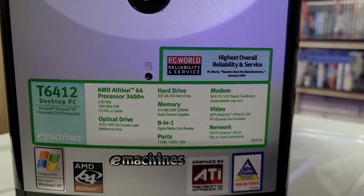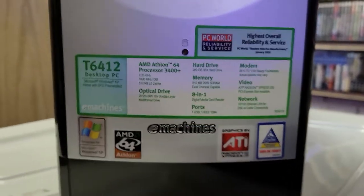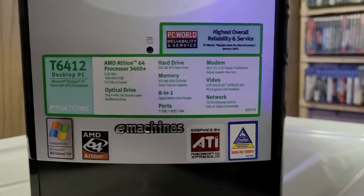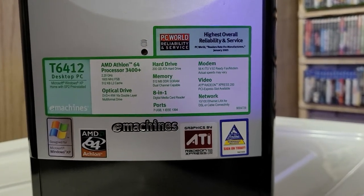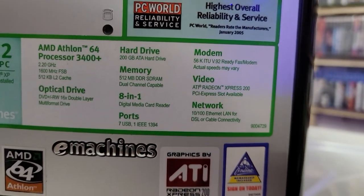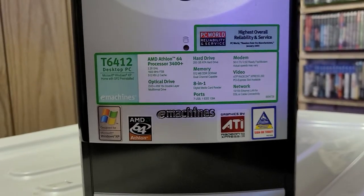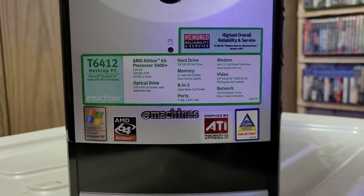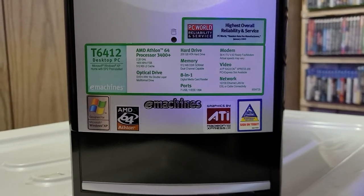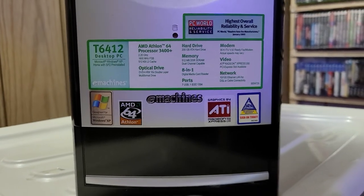The memory has been increased to 2GB from the 512MB this thing came with. I still have the original hard drive — I wiped it so I could put just video games and stuff on there. I've upgraded the video card because it just had the integrated stock Radeon Express 200, which I think was a 128 or 64 megabyte card. It played some games pretty well — I remember playing Stalker on it on low settings, but it ran.